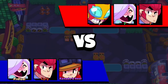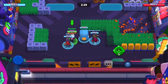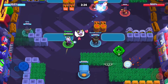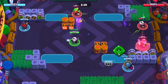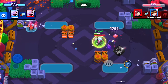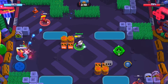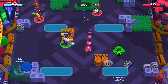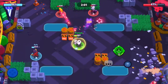Alright, hopping into the first game here. As you can see, we're going the comp Colette, Colt, and Jessie. Colt's going to go to the left because he has Silver Bullet and can blast through that wall. It's pretty simple, and then Jessie and me are going to go in the middle. Jessie is pretty good in that scenario because it's kind of like a choke point in the middle, and usually multiple brawlers are going to go down the middle, so you're usually going to get a ton of value with him bouncing across multiple brawlers.